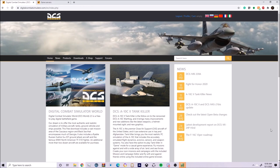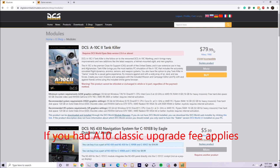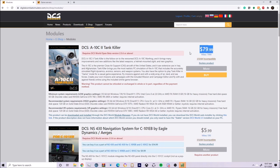Now we're on the DCS website, dcsworld.com. We're going to talk about how you're going to order this module. First thing you need to do is make an account and log in at the top right. Once you've logged in, if you've previously owned the A-10, your account will pick that up and the A-10 will be a cheaper price. If you did not own the A-10, it'll be the full price. If you own the A-10, it'll be $9.99; if not, it'll be $79.99 for the A-10C2 tank killer.